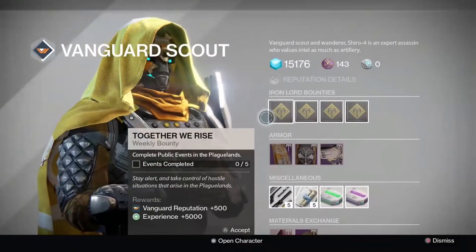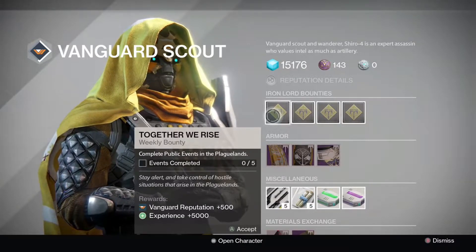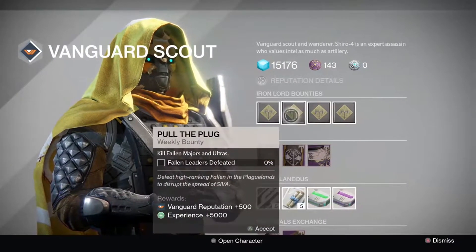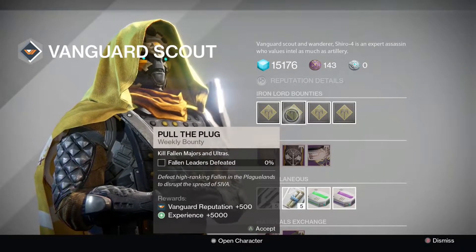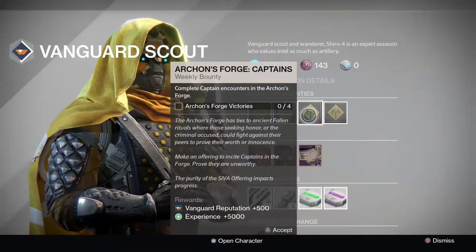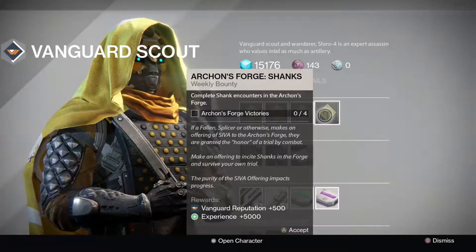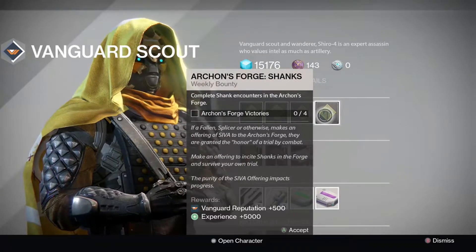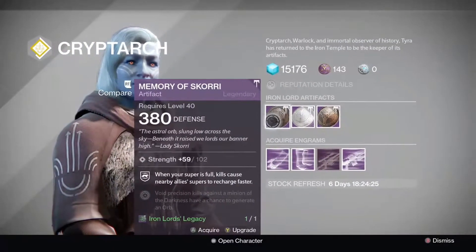Now over to the temple to see what Shiro has on bounties. He has public events completed — you need five of those in the Plaguelands. He also has a percentage of fallen leaders defeated; fallen majors and ultras are the best place to get them. In the Forge you need to have four captain encounters and four shank encounters — great reputation if you're trying to level up.